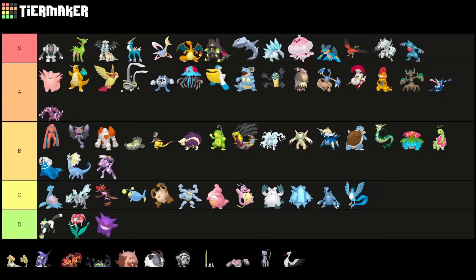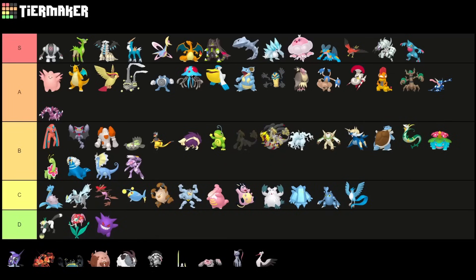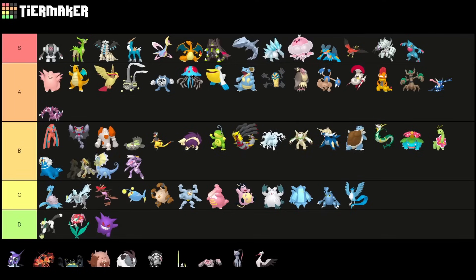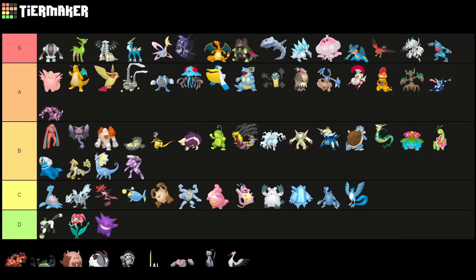Kommo-o is an interesting pick right now — a little bit tricky to play, so somewhere in low B tier. It was better before but right now it's not really the meta for it. Tapu Fini is, for sure, an S pick — 100%. There's no doubt about this one here. Anything other than S tier for Tapu Fini would be a crime.